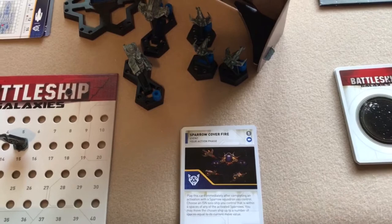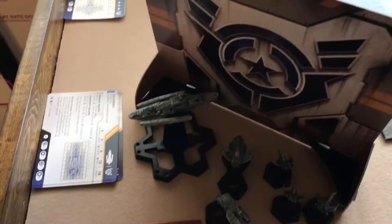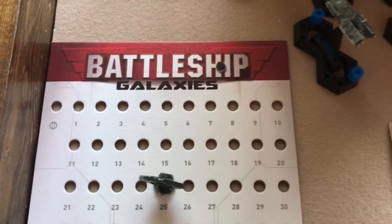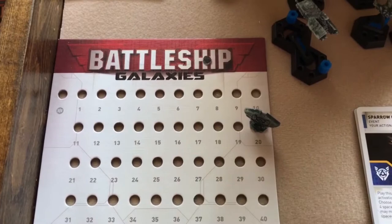So let's start with how you play. The first thing you have is the energy phase. Normally the first thing in the energy phase, you add ten energy to your energy board — but on the first turn of the game, the first player only gets five. After that, everybody gets ten. Then after gaining your energy you get to draw one additional tactics card into your hand.